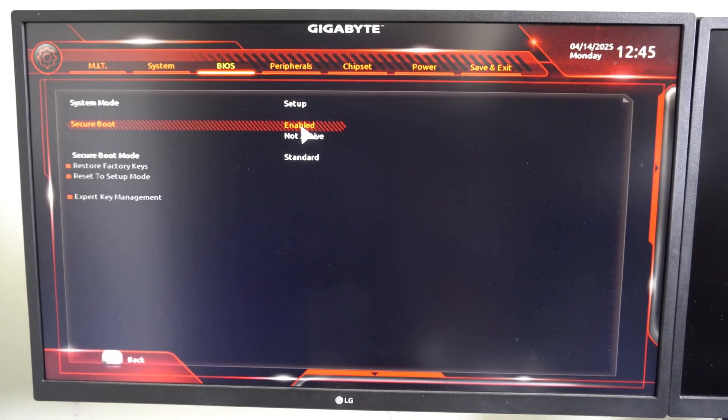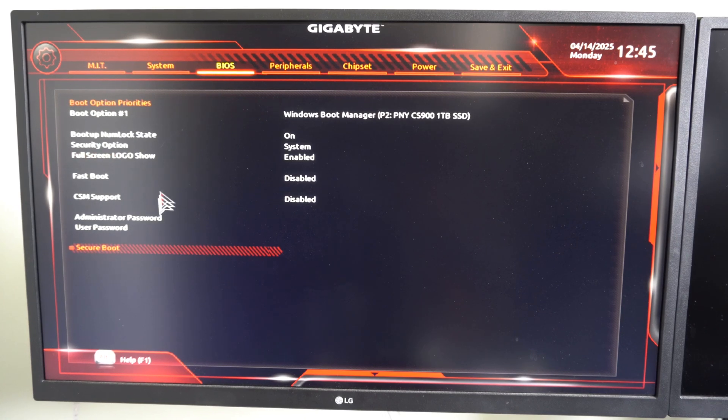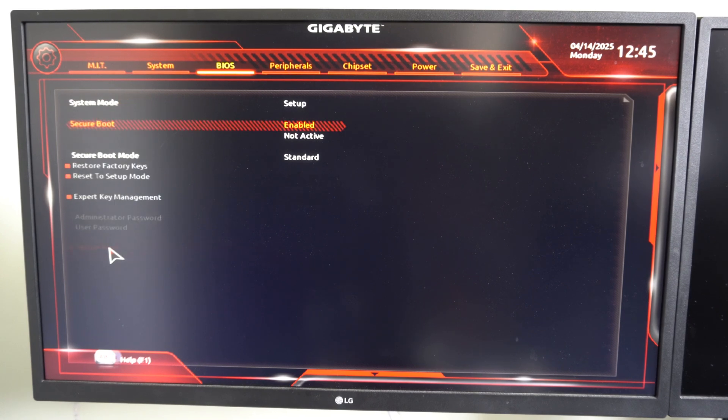You might have to first go to Save and Exit and save your settings, then relaunch into the BIOS menu — otherwise you won't be able to actually enable Secure Boot, and you'll get a pop-up message telling you to restart first. If it's still not enabling, try switching between Standard and Custom for the Secure Boot mode.